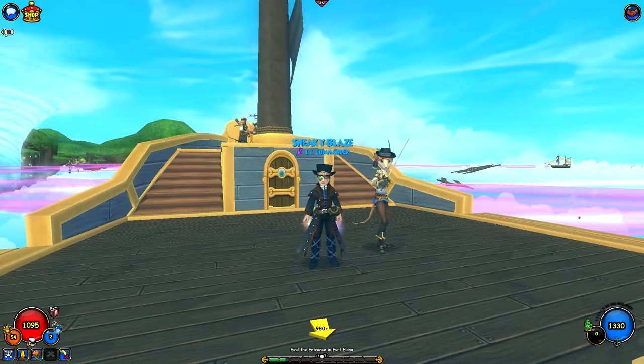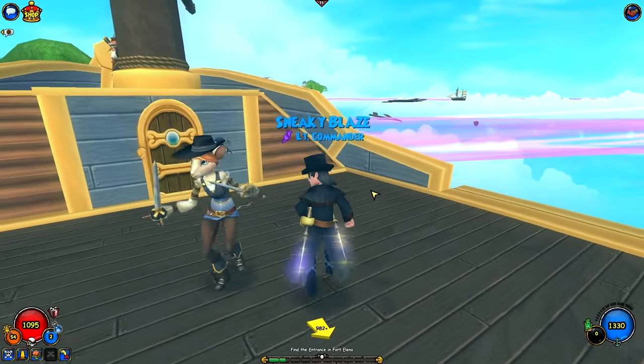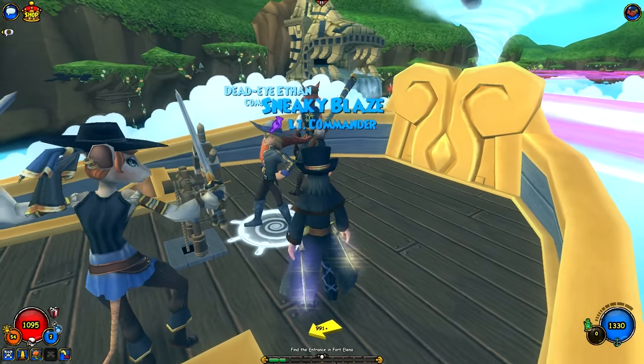Welcome everyone to the Pirate Co-op Walkthrough Series, Episode 33. Today we arrive at Fort Elena. Be ready.